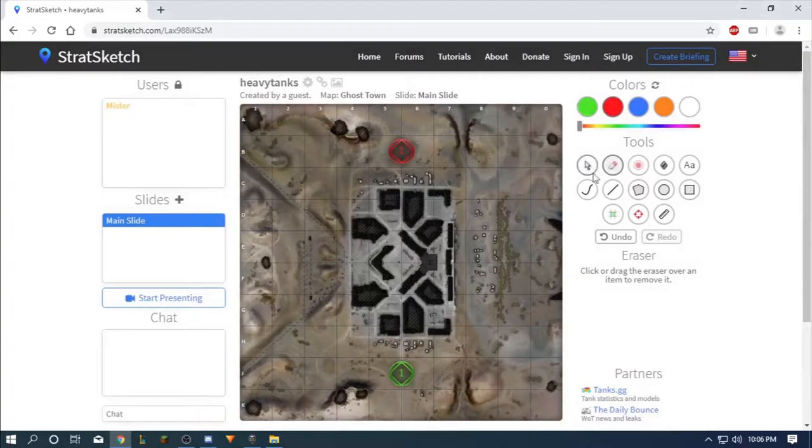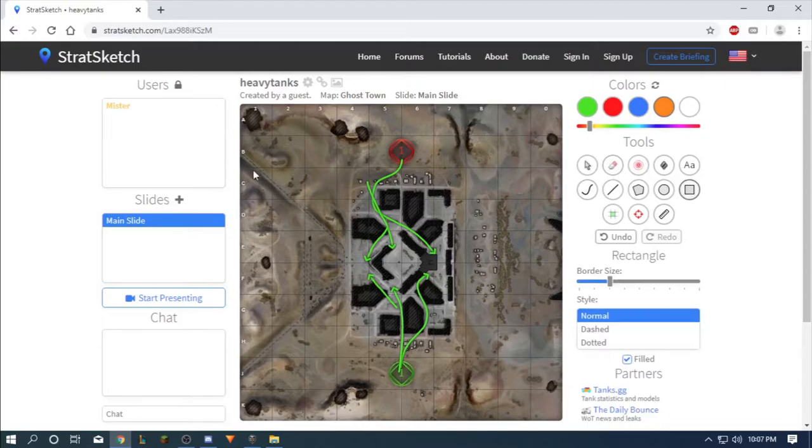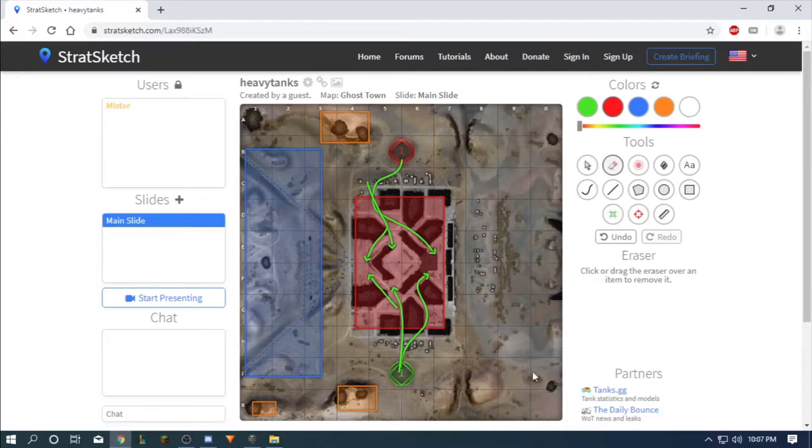Ghost Town is kind of a city with desert all around it. You want to be fighting in the city area here or here. Most of the time TDs are positioned here, here, here. A lot of the open area around is for lights and mediums, so the only place you're going to be fighting is in the city. All around you is not good — you'll get spotted and killed even though you're a heavy tank.